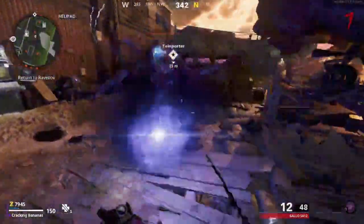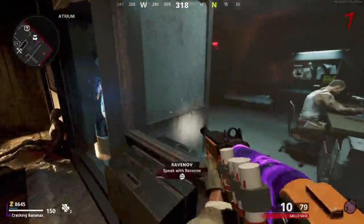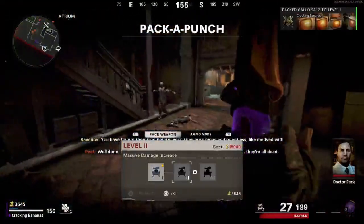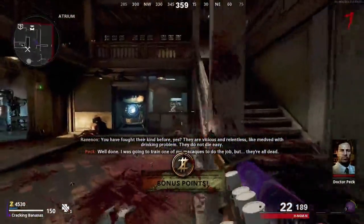A quote from Ravenov will tell you that the Pack-a-Punch machine is also now working. All this means is that if you make your way back to the village area of the map and go to Ravenov, you can use the Pack-a-Punch machine whenever you want. This was a quick guide — I hope you guys enjoyed. I'll see you guys in the next one.